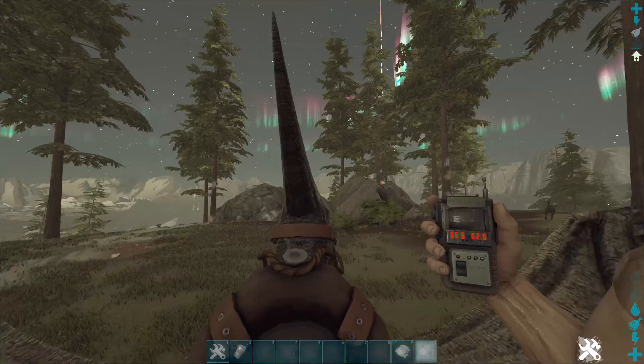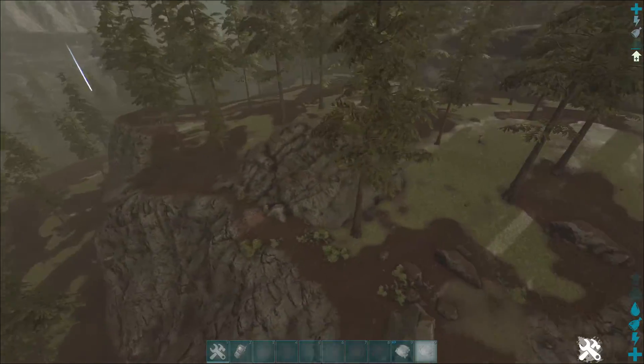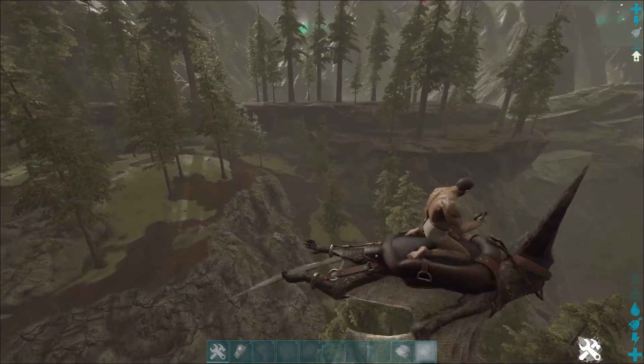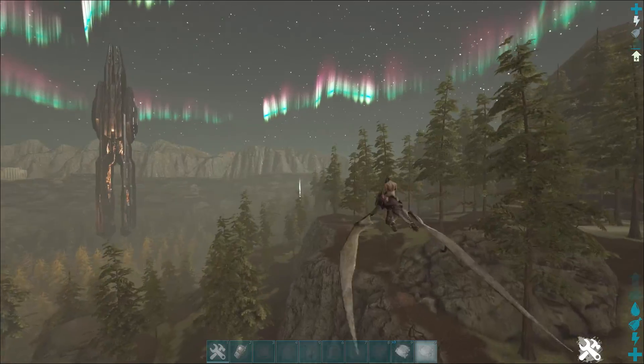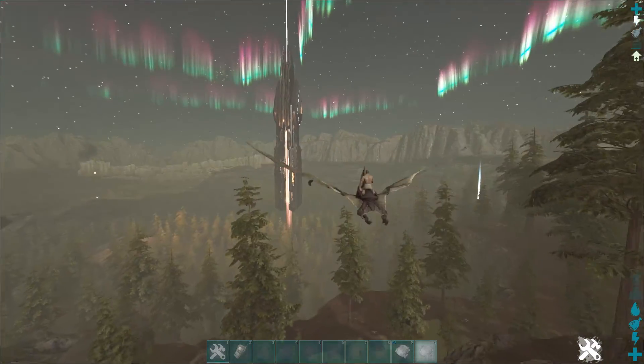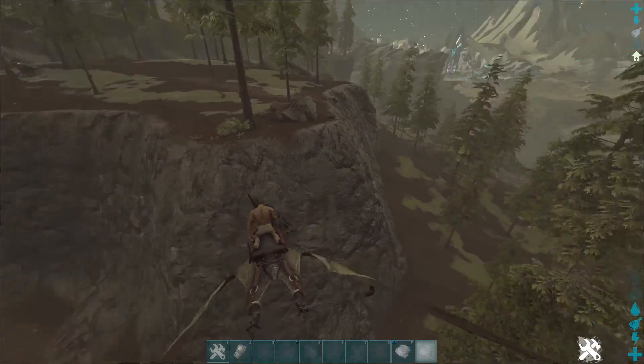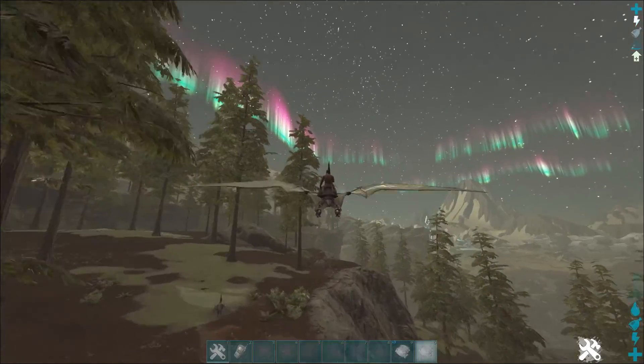The best base location is at 66, 2. If you fly out here, you can see it's a giant flat area with only one entrance up. Put a bunch of blockers there and you're good. It can be accessed by flyers, of course, but ground dinos can only attack through that one entrance or via cryopod.